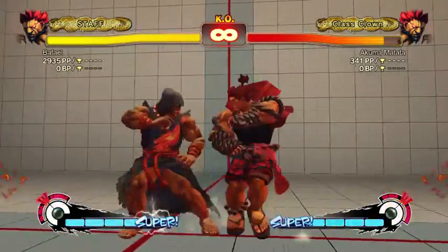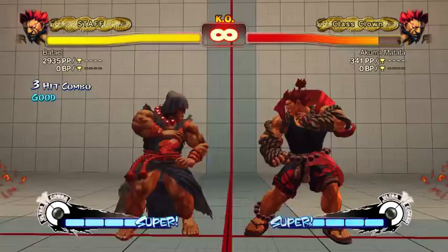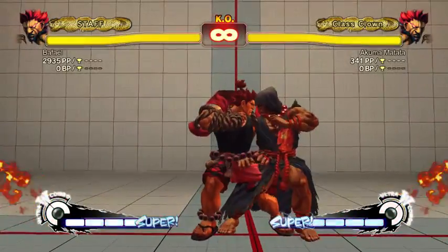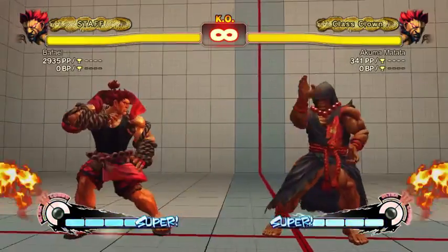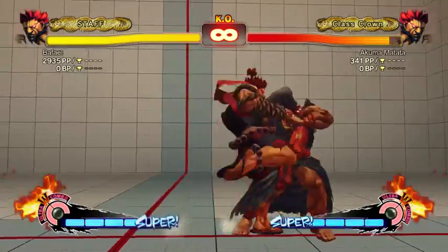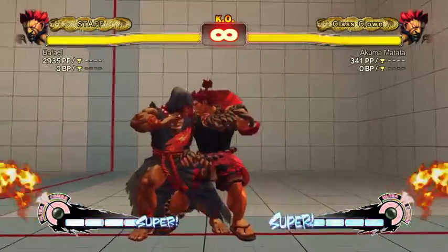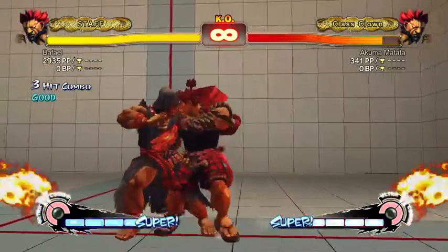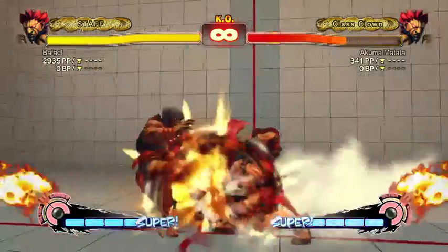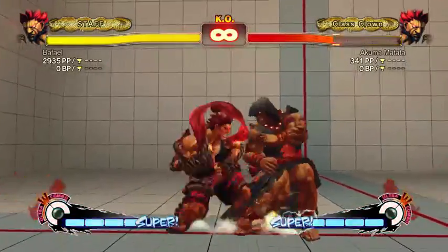Close fierce — it's fast enough to link into, so it's used in combos a lot. Close short doesn't cancel at all but you can link out of it. Crouch short, stand short, low strong — that's a combo Tokido goes for sometimes. It's good because stand short doesn't push out very much, so you can do stuff like go into throw without much forward movement.